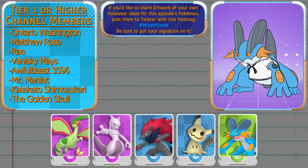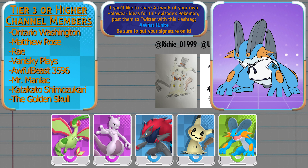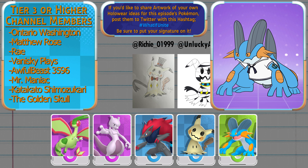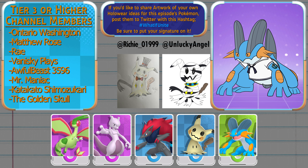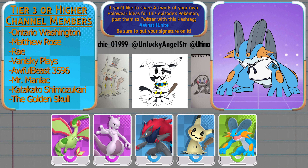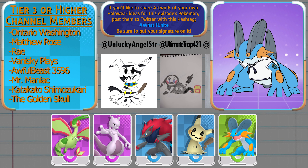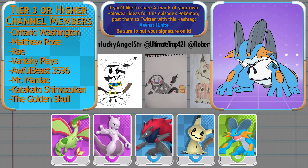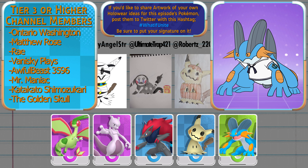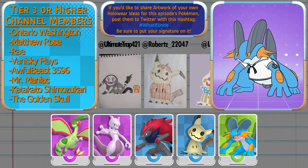And that does it for What If Swampert Was In Pokémon Unite! If you have any holoware ideas for Swampert, any of the previous Pokémon that I've made Unite movesets for, or even any of the Pokémon currently playable in Unite, share your ideas in the comments! Or if you want to make artwork for your ideas, share that with me on Twitter with the hashtag WhatIfUnite — I'd love to see them, and I'd be happy to show off your art in the next episode, though please be sure to put your signature on them.